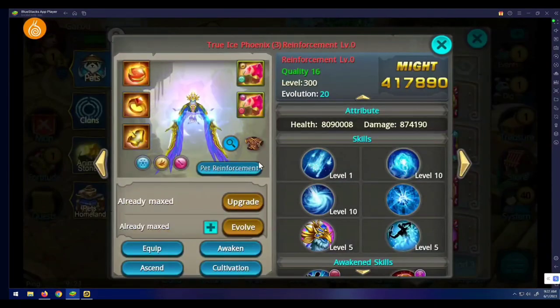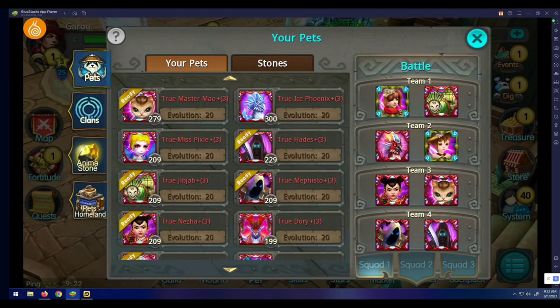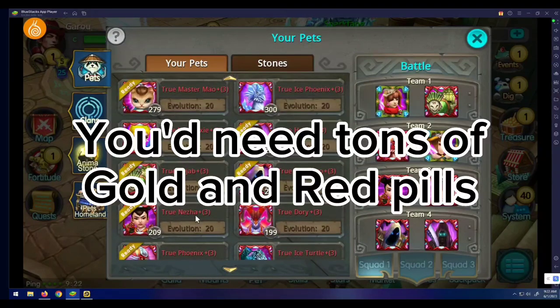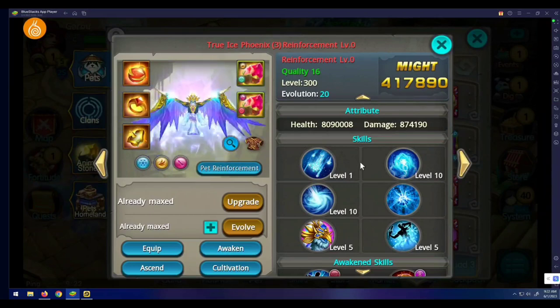They're not going to release ascension for all pets at once, which is actually kind of good — because if they released ascension for every pet at once, how would you afford the materials? There are too many pets to upgrade simultaneously. So in case you were wondering, Snail plans to release one or two ascensions per update.